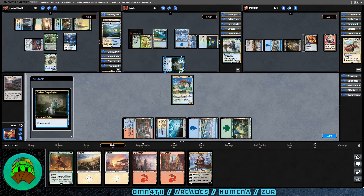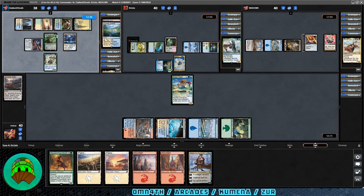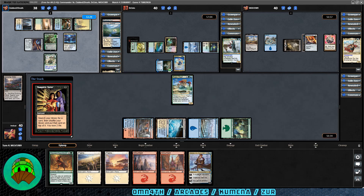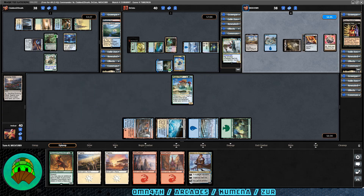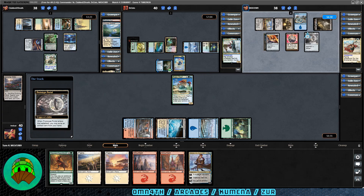Nature's Lore out for the Kumena player — they search for and find Tropical Island. Won't they summon their commander? Nope — they level up the Cryptologist to level three, so now it just taps to draw a card. Ancient Tomb into play for Kumena, followed by Kiora's Follower. That merfolk is good in just about everything in these colors — I actually got an Ancient Tomb as a box topper in my Zendikar Rising box opening. Vampiric Tutor out for Zur on their upkeep, so they'll draw whatever they tutor for.